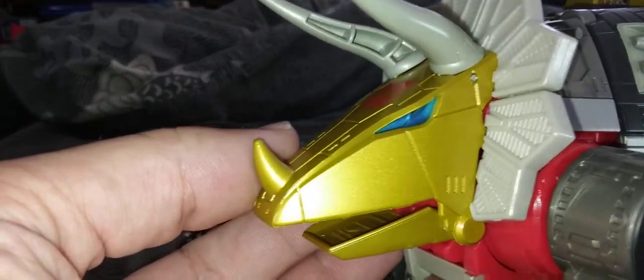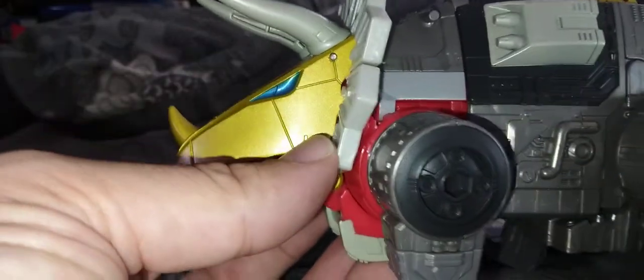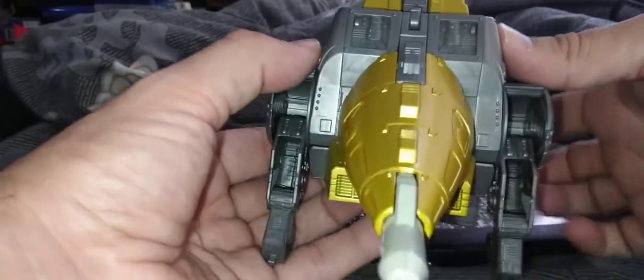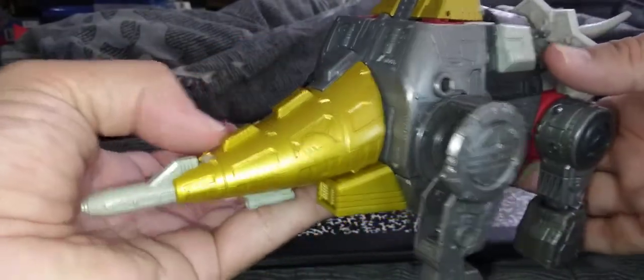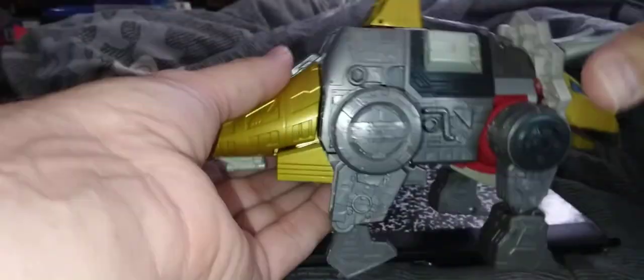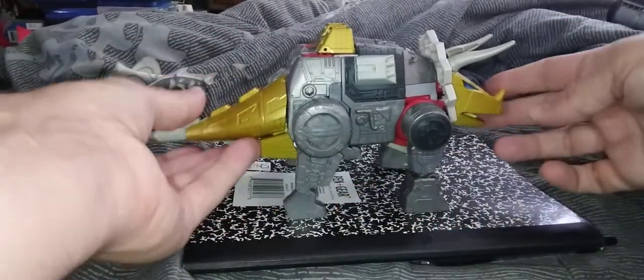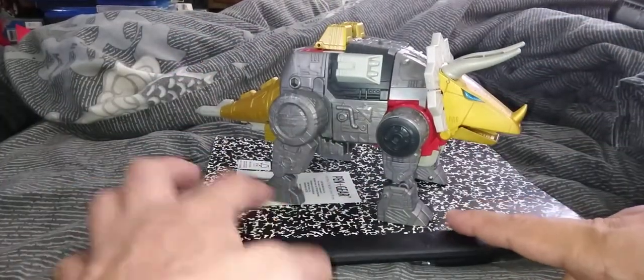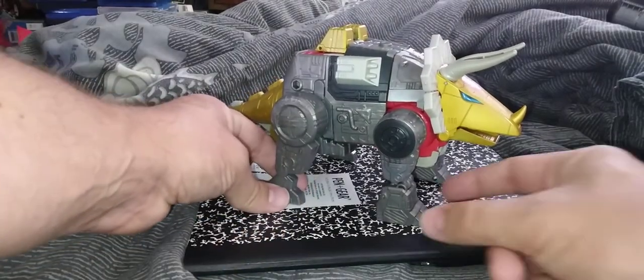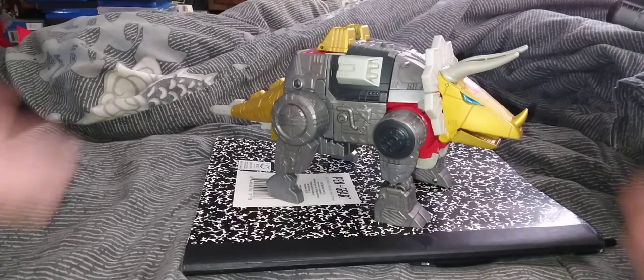I don't know how well it's coming up on camera, but it's very shiny — even his eyes. I love the detail on him. He does have ports on him: there's one on either side of his butt, one up here, and two on the front legs. The only thing I have a grip about is that his back feet are more squished than his front feet, which are thicker, and there's a reason for that in the transformation.